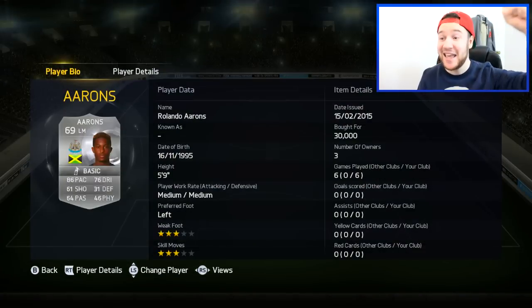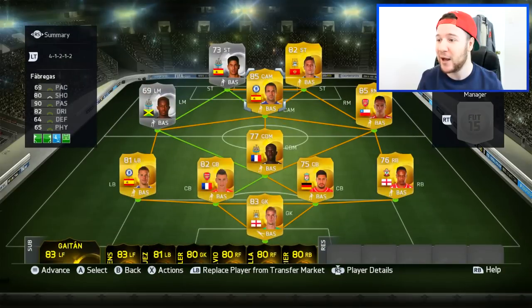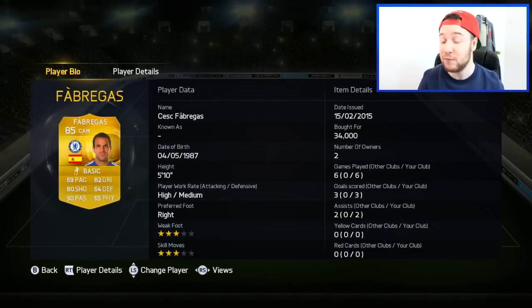Over on the left-hand side, Rolando Aarons has gone and got himself an upgrade — 30,000 coins, which is a bit steep, but I'm a Newcastle fan so I thought I'd pay that. And then in the CAM position, who played very, very well, which is Fabregas at 34,000 coins.